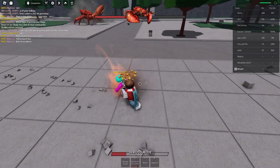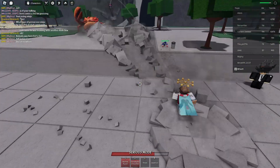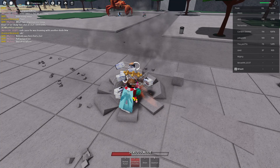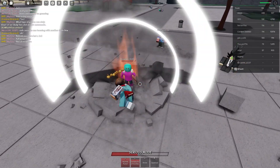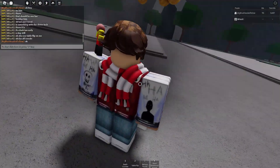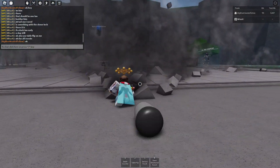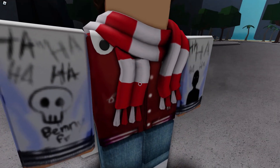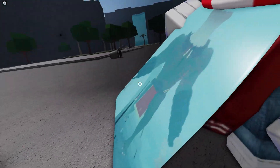The last actually useful and viable tech is the double Downslam, after which you can use literally any move. Basically you Downslam, use consecutive punches — which is the only move that allows this — and it'll immediately allow you to Downslam again. Their character is set sideways, so you can hit them with any move despite it not being a normal move like normal punch or shove. That's all the techs that are actually genuinely helpful.